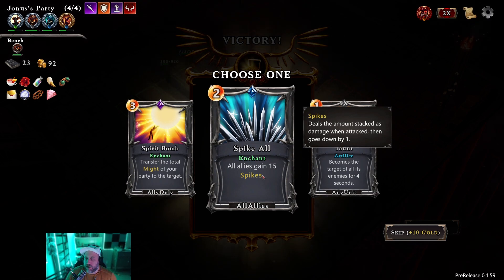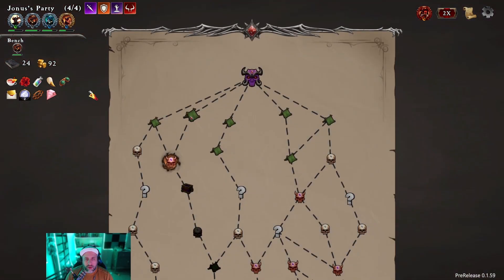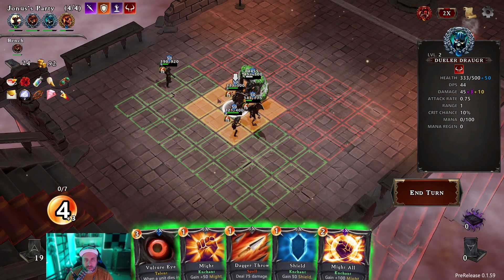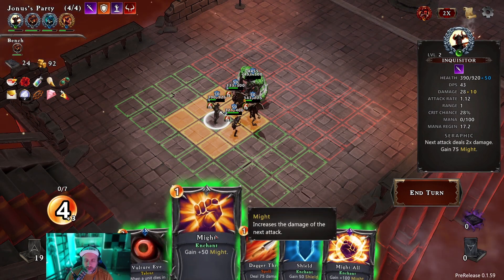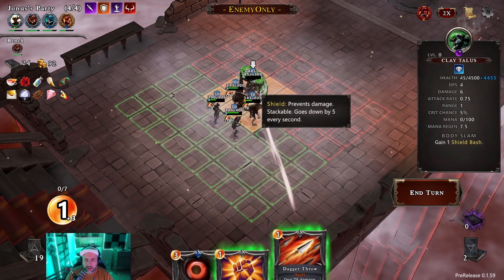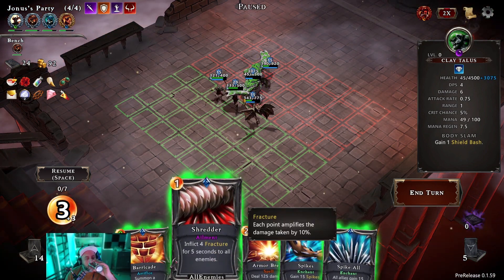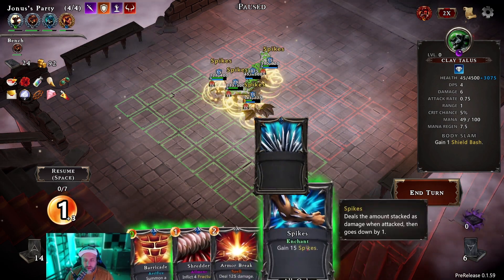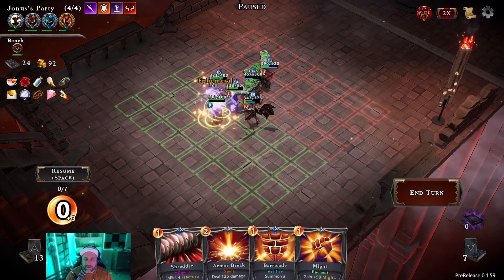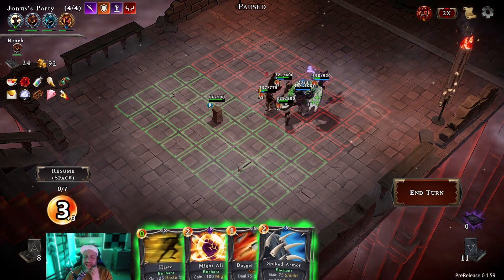All allies gain 15 spikes is really tempting. If I had something — actually you know what, we have shield right away. So blessed hand: every time an ally unit is healed it also gets one protect. I don't know how often we're actually healing so... We didn't get the summon — this is actually like really bad for us. I think you still go with that. Everybody might, just get some damage in. He's got a ton of shield so we gotta get through his shield. I think that's fine. Everybody spikes. I should have played armor break — that's a bit of a miss but that's alright.